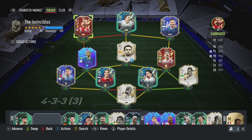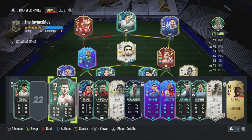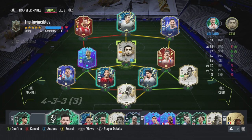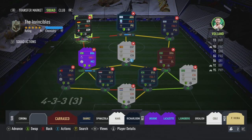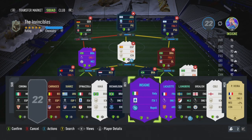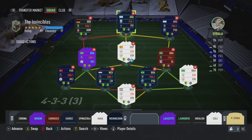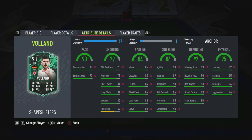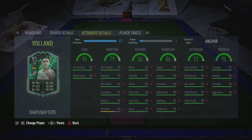Here's a mistake a lot of people make: as you can see, we've got 100 chemistry which is fantastic - it's just Carrasco off. The immediate thing I'm going to do as soon as the game starts is substitute Voland straight in up front. You pause the game and make that sub, because he is a defender - a center back. Look at his passing for a center back: 85 short pass, 83 long pass - it's going to help you out massively.